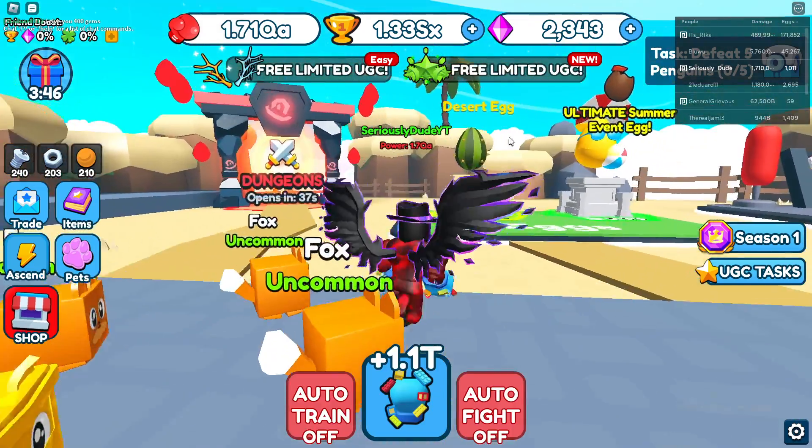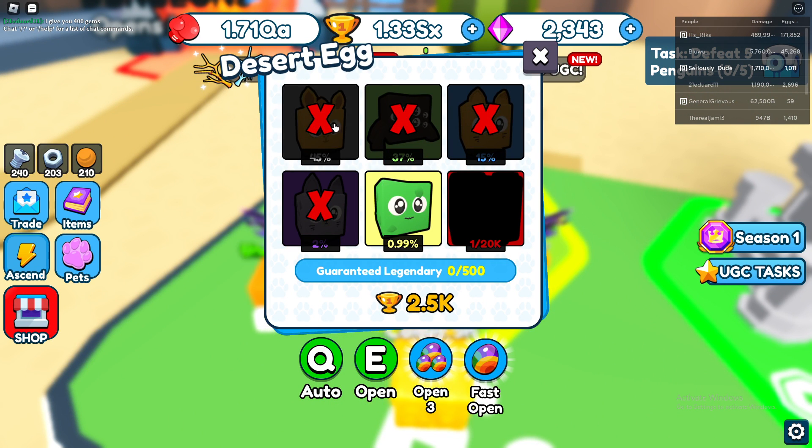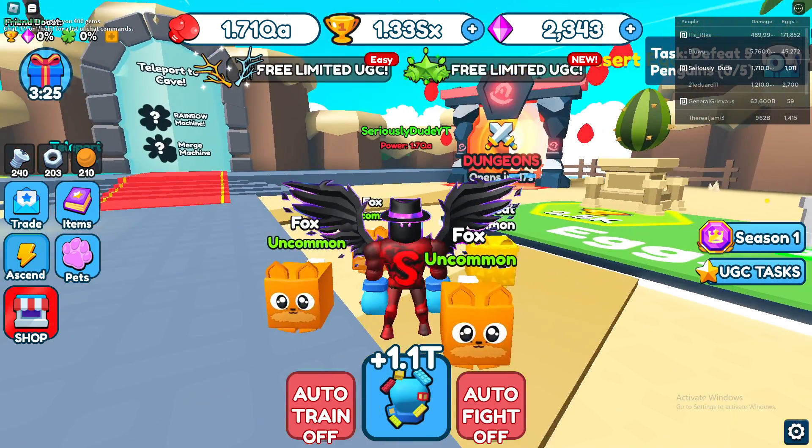Then you need to hatch 95 legendary pets. Walk over to an egg in whichever stage you're on and click X on all the ones that aren't legendary — keep the legendary one. It'll get rid of the non-legendary pets so you don't fill up your inventory. And yeah, that's it — go ahead and get this free limited UGC!